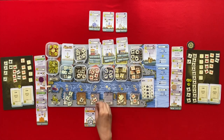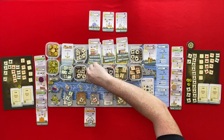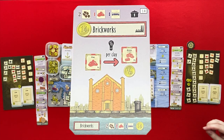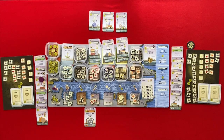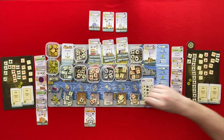I'm going to get the iron. A fish and a clay come out. I'm going to your brickworks — that's going to cost me a food. I can convert four clay: one, two, three, four clay into two bricks. That costs two energy, so I'll use two of my woods and I get two coins.